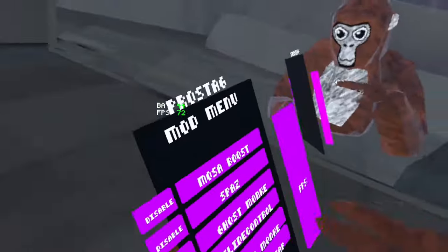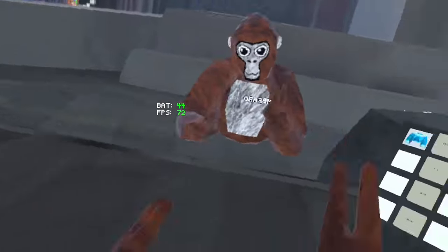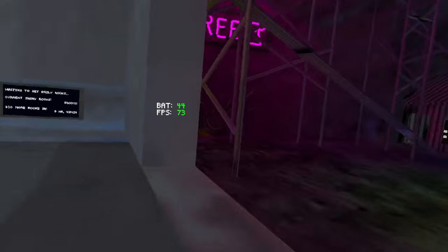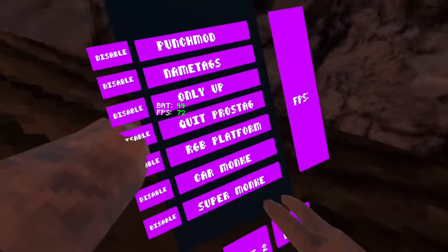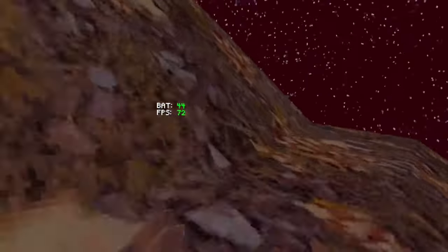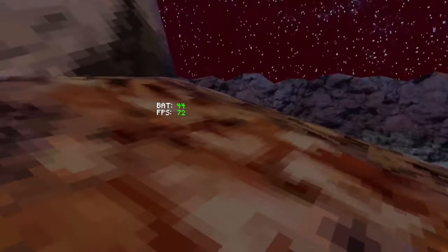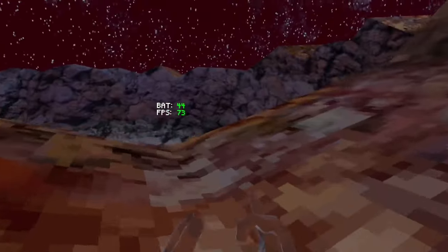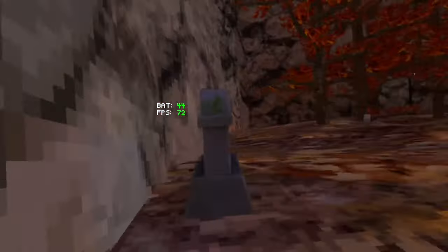Spaz - let me go to mirror and check that out. I don't know what spaz does. Mosa boost - that doesn't really do anything. Page two going backwards: super monkey - I assumed it was trigger but it's actually the A button on your right controller and it fires wherever you look. This is one of the better super monkeys I've seen. Car monkey is your trigger and it's also wherever you're looking, but only when you're on the ground.